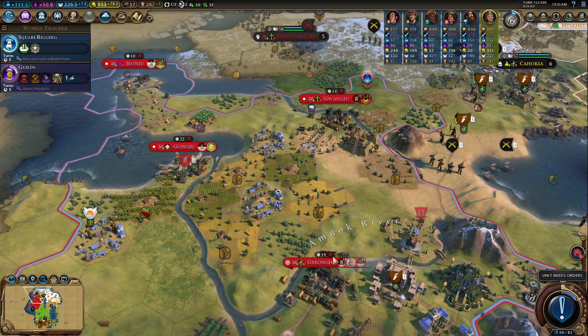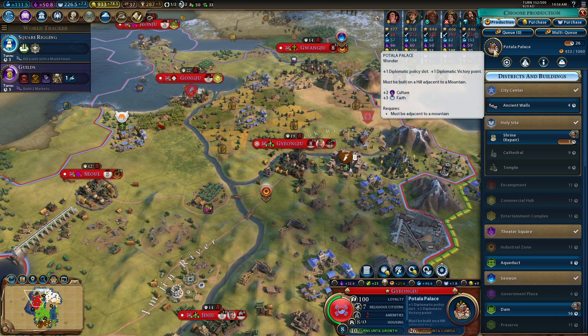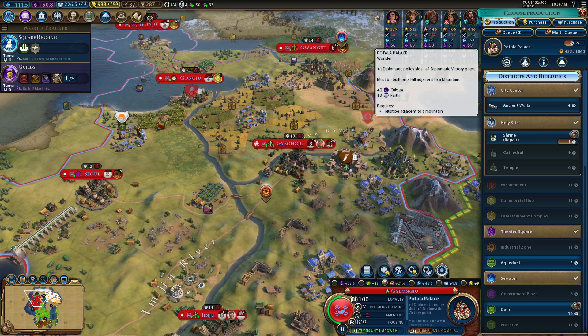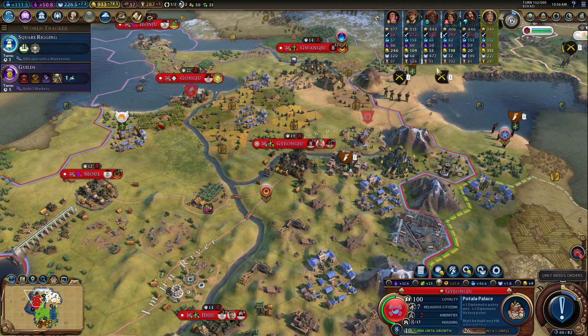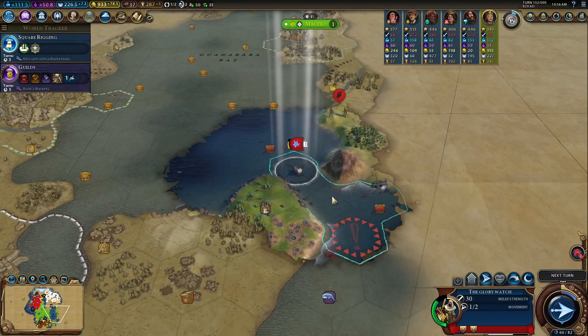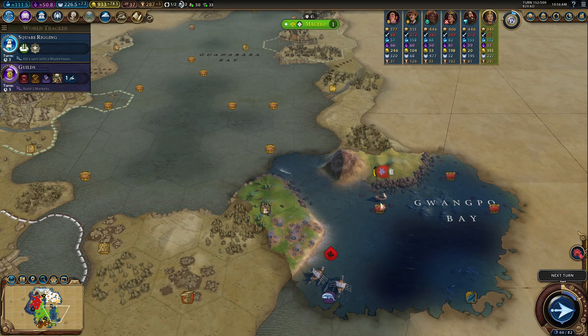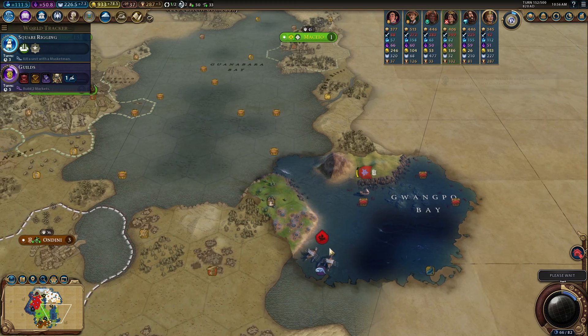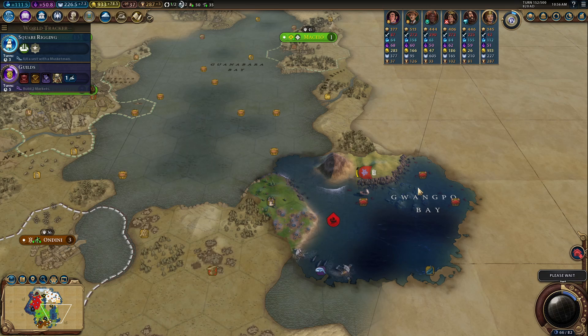It would be better for us to have a little bit of production in the city as well. We are going to keep our focus on Potala Palace. Not worried about the faith increase — really it's about the diplomatic policy slot that is going to allow us to have more options to work with.